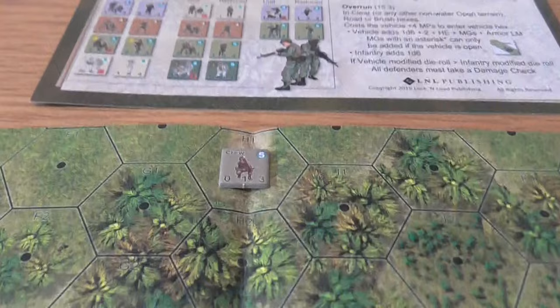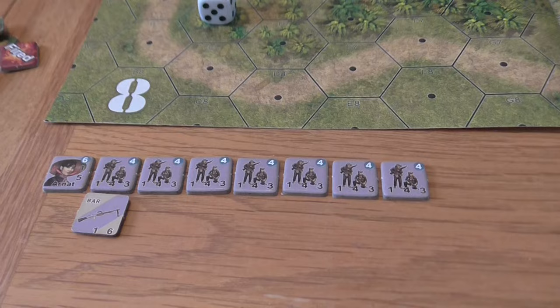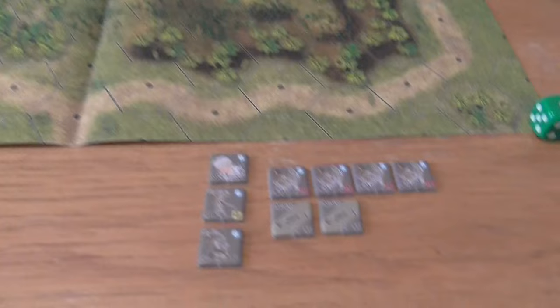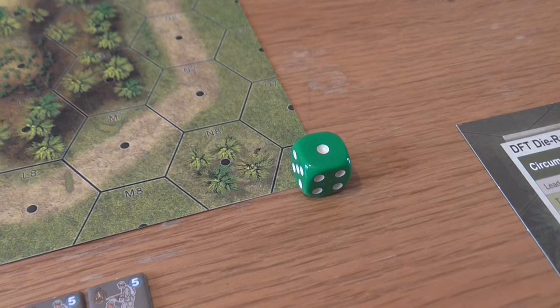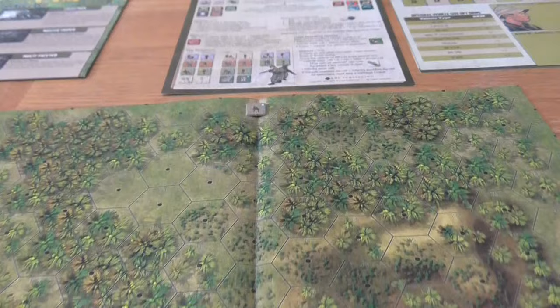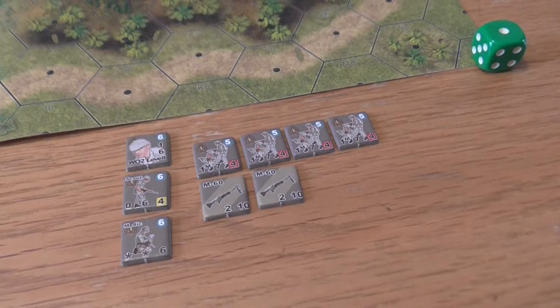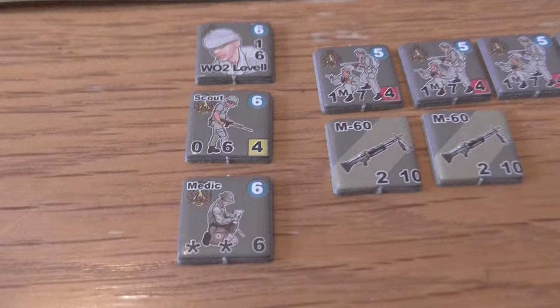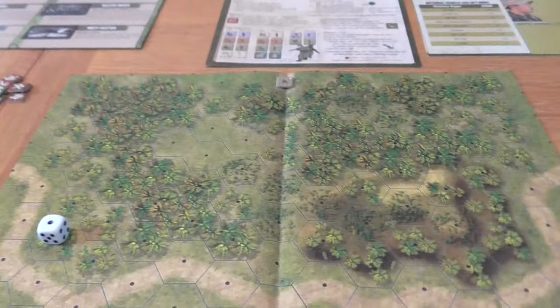The basic concept is we roll a die at the beginning of each turn to see where the aircrew moves — he'll gradually move south in some random pattern across the map. He's worth six VPs to the Viet Cong if they can capture him in melee and get him off the southern map edge. If he doesn't get captured, we're on a pure body count — each half squad eliminated is worth one VP, a full squad two VPs, and single-man counters like leaders and scouts are worth two as well. Eight turns total.